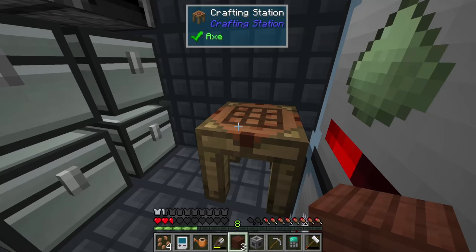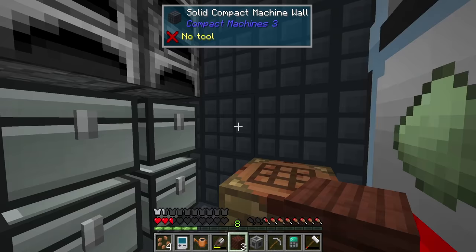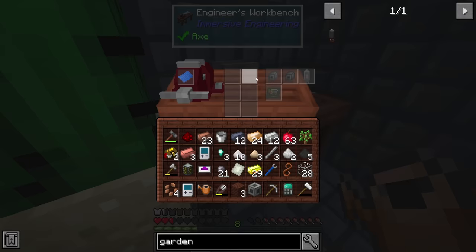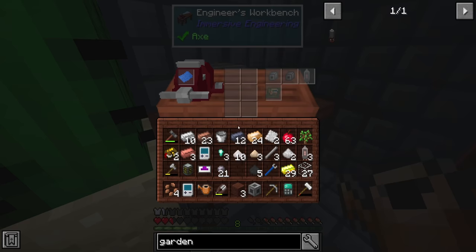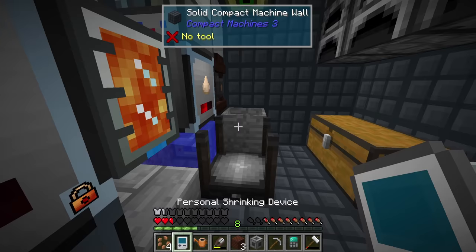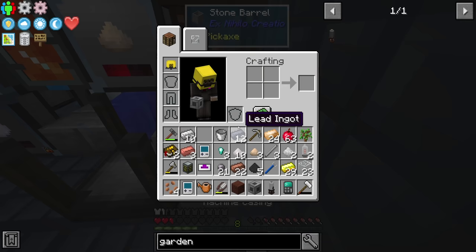With the glass, nickel plate, and redstone ready, we can hop over to the workbench and put together the vacuum tube. We also need two iron plates and the copper, but thankfully we have everything in our inventory. We now have everything it takes to craft the garden cloche. Back over here — boom, boom — beautiful.